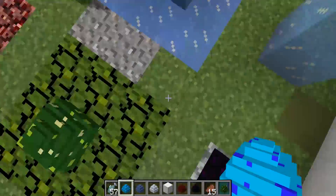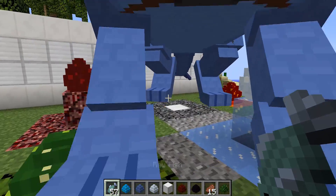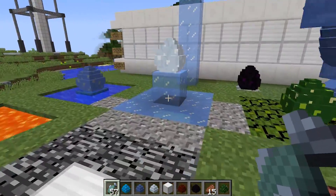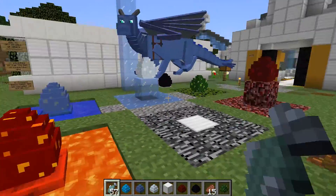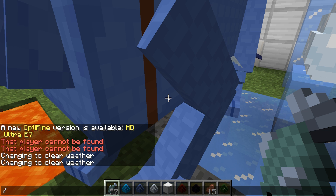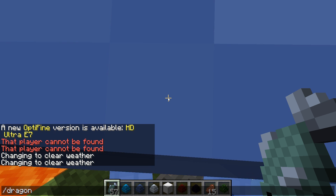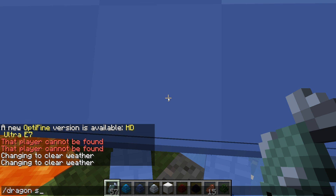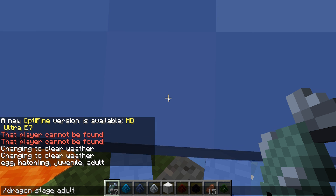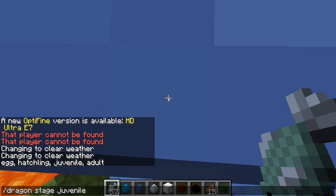Let's go all the way down. Hey Sebastian, want another fishy? Once you place all these eggs you'll have to wait for them to mature, but you can skip this process by cheating. If you turn cheats on, you can make them grow a lot faster. Just type 'dragon stage' and then you can choose egg, hatchling, juvenile, or adult. Adult is the one you can ride.